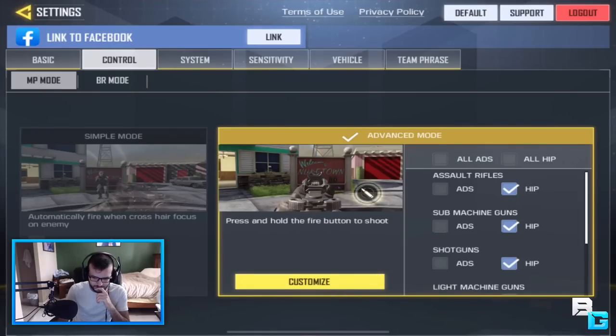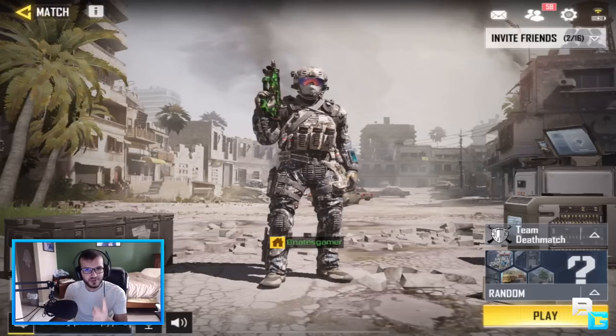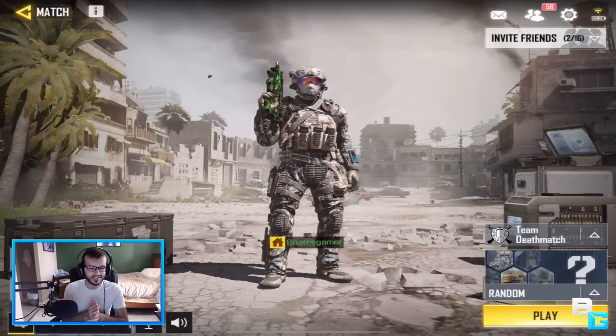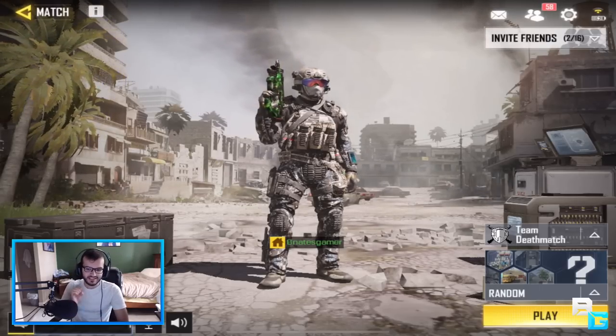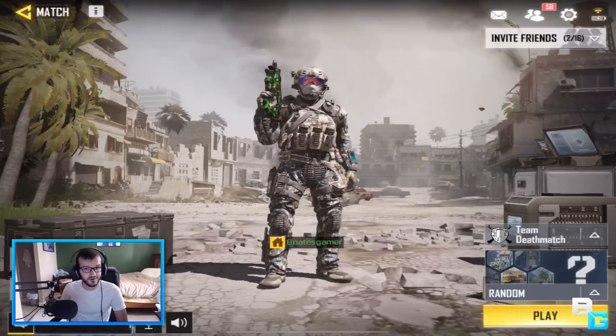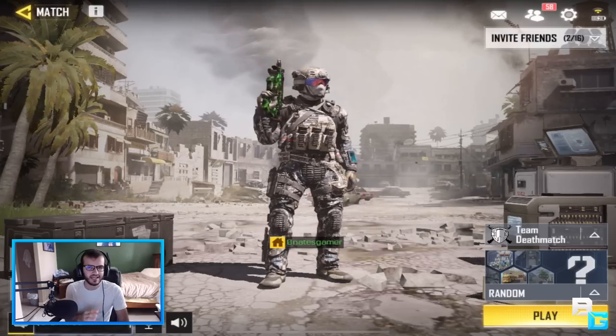So how did I fix this? In advanced mode, what Hip and ADS means is when I tap the fire button or hold it, it just starts firing. But if I switch it to ADS, when I hold the fire button it zooms in automatically — so you want to put that for the sniper rifle. The thing is, you cannot use the left fire button for this because it doesn't work, which is weird. So that's where the right fire button comes in. I moved the right fire button to the bottom right, and that's the only button I use to snipe. When you hold it, it zooms in, and as soon as you let go it fires — no bugs, it's fast. It's how sniping should be in this game, just like every Call of Duty.